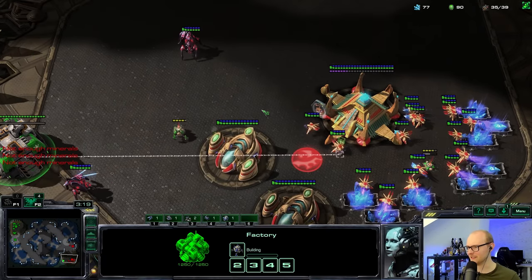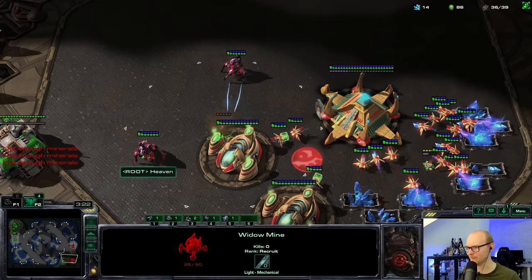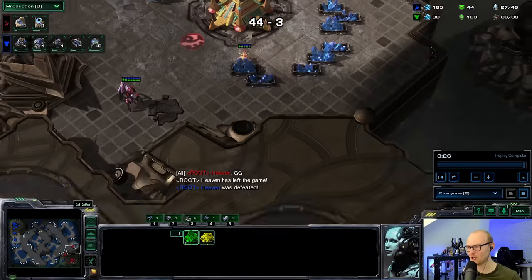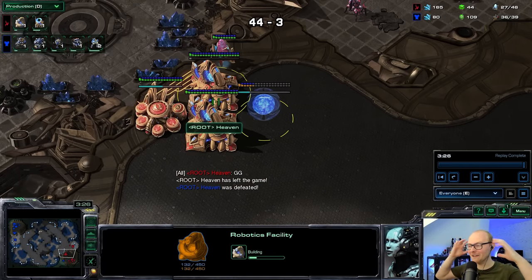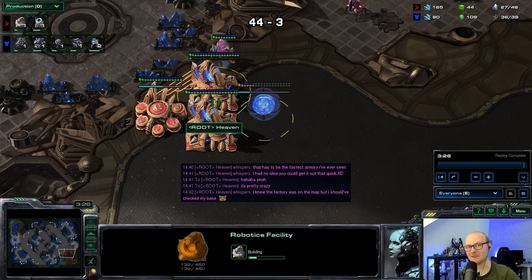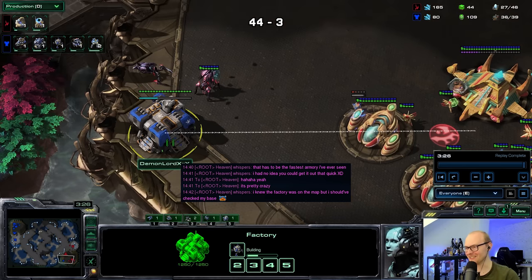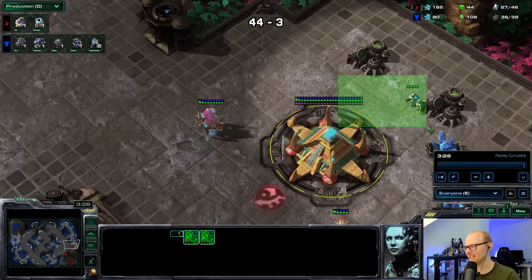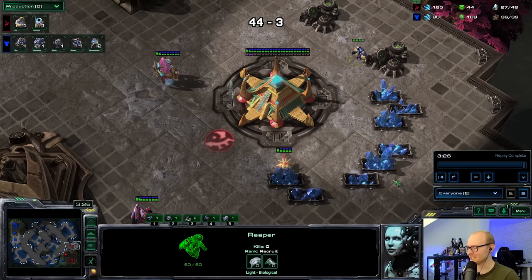I'm going to land on the low ground because it could create more chaos if he finds it. There's a stalker — I can bait it. Microing on purpose and now running away with the widow mine in his main. The armory finishes — it'll be invincible forever. He GGs! Robo has just started — this is rough for him. The position on this map is so beautiful, the gas barely doesn't see it. This cheese is beautiful.